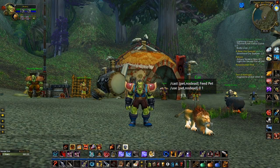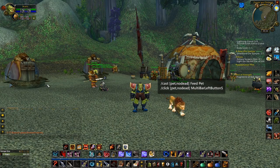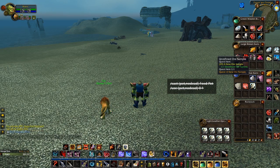A lot of you guys have been asking for a feed pet macro that uses bag slots, so you don't have to change the name of the food every time, which I definitely understand. But I've actually come up with a better method. This macro here will use the food that you place on this exact spot on your bars, which is much safer than choosing a bag slot, as these can change when you run out of food without realizing, and you can actually end up using a really important item if it gets looted to that exact spot in your bags.